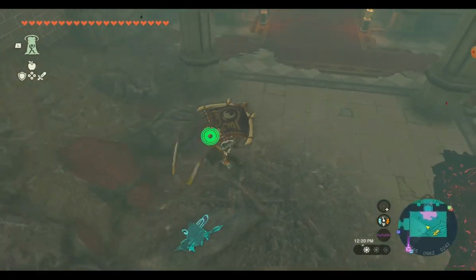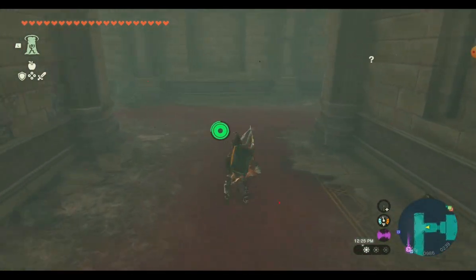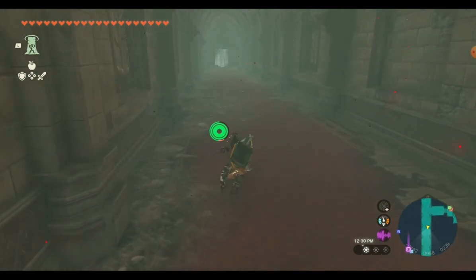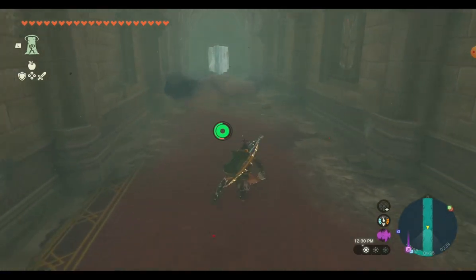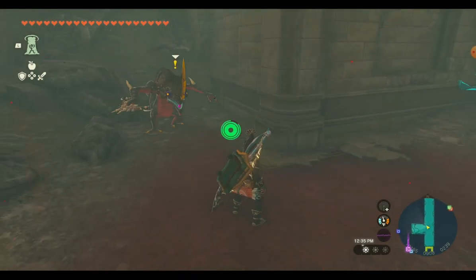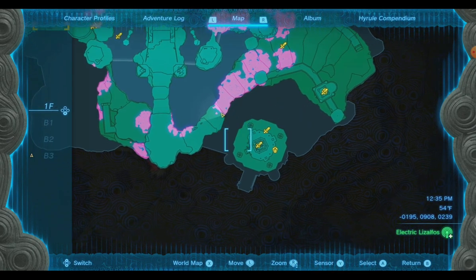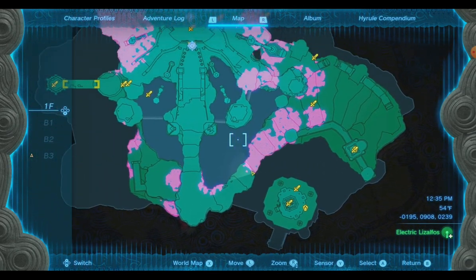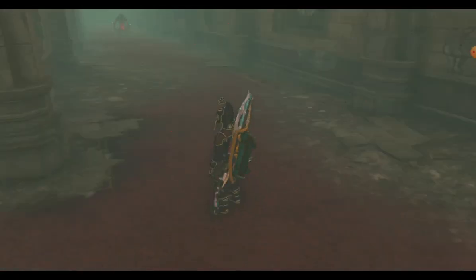There's a doorway down here we're going to go through. On the right side is going to be a lizalfos with a steel lizalfos bow. If you want, you can fight him and get it — he's not that hard. In this passageway on the right, which is a dead end, there's another one. If you want to get those you can; it's not a hard fight. Our next destination is going to be this gatehouse and the little area right across from it. We'll go there again from my travel medallion.